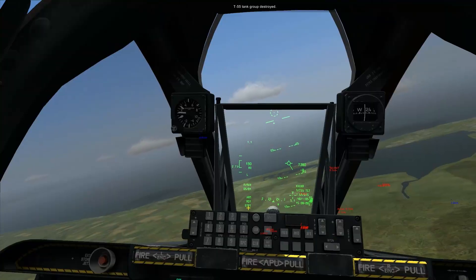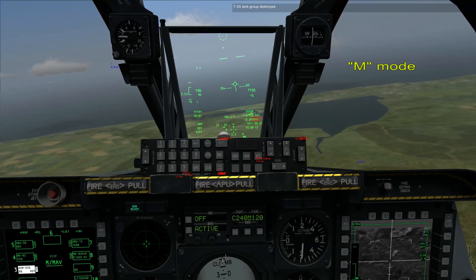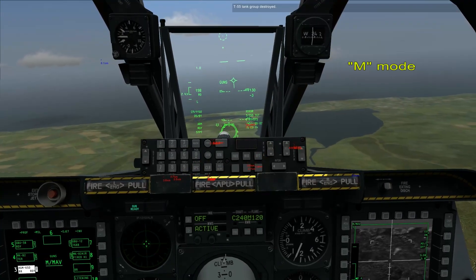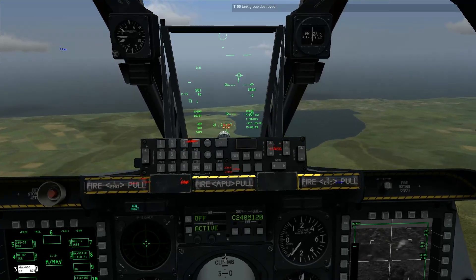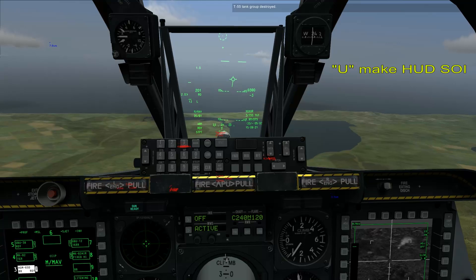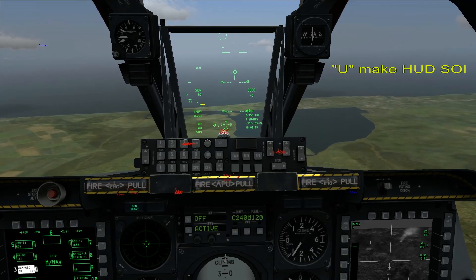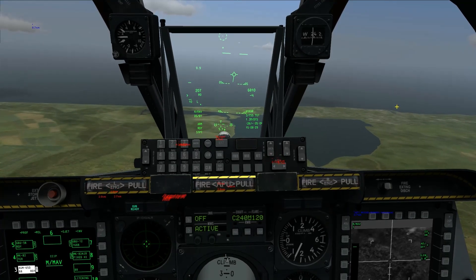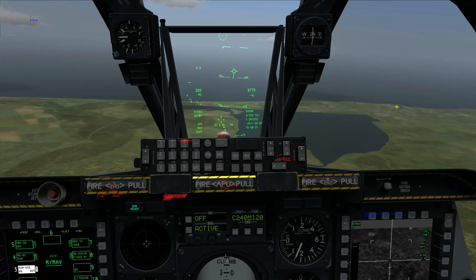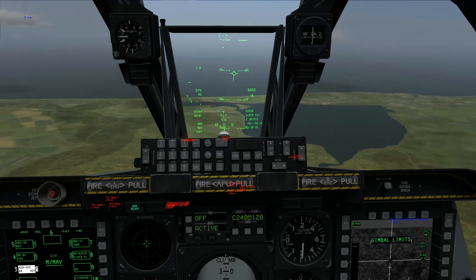That's it for the Mavericks. Now we can use some other weapons. We can press M to switch to CCIP mode — the basic ground attack mode — and tap U to make our HUD active again. See the asterisk. Now we can switch waypoints; since all tanks are destroyed, now we have a group of BTR troop carriers.